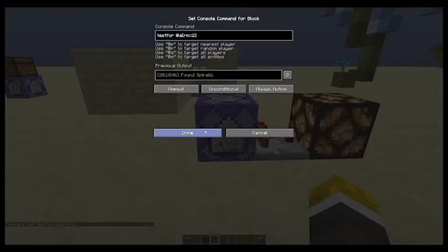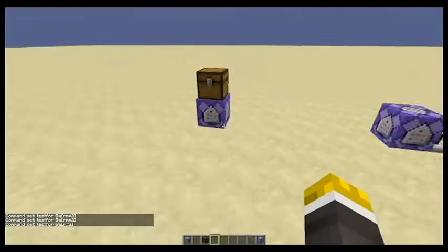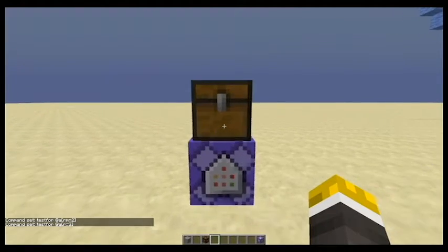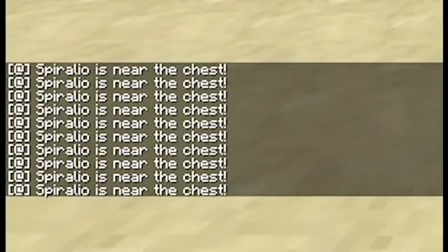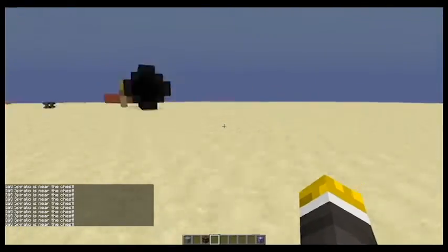Now, you can also hook up the R into different commands, such as the say command. So if I get close to the chest, as you can see, it will spam my chat: 'If Spiralio is near the chest' — which is my name. And yeah, you can use this for like security systems, etc.